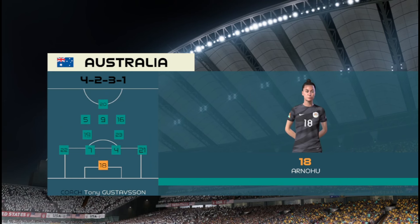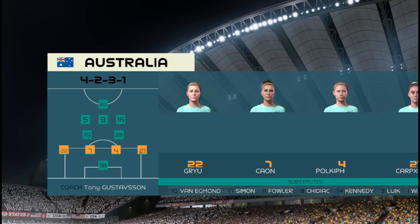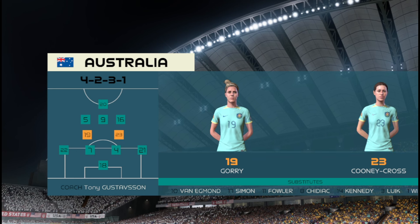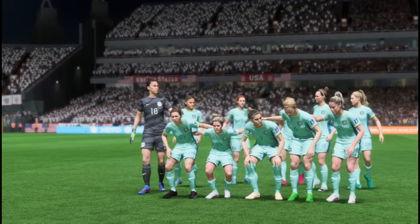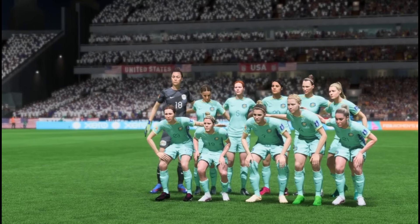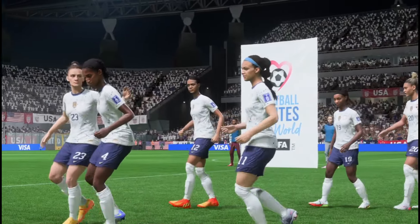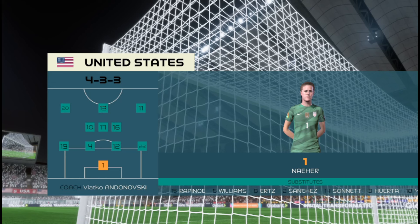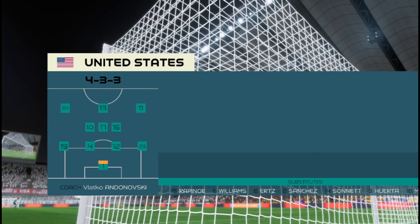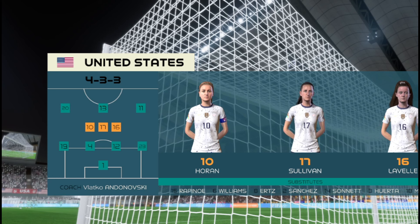The starting eleven for Australia — on paper they look a very balanced team, but the three advanced midfielders must at times make runs beyond the centre forward, otherwise they might just lack a bit of penetration. Here's how it looks for the United States: the wingers will be key here. They have to choose the right time to give width and the right time to come infield to support the centre forward. If they can do that, they're a potent front three, no doubt about that.